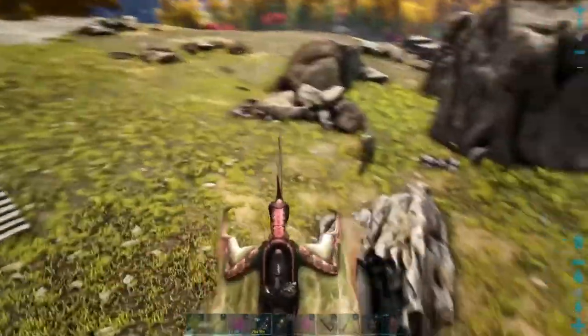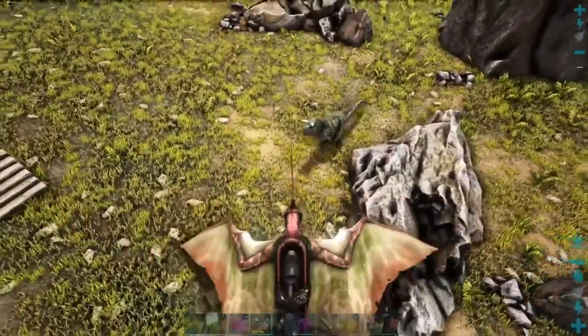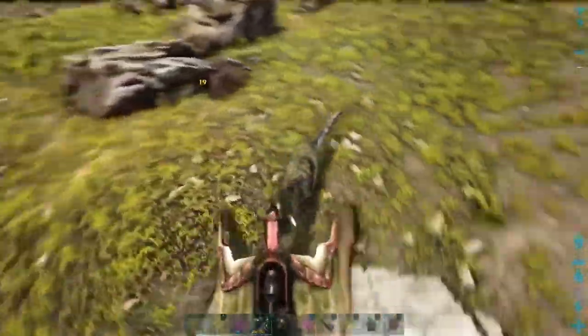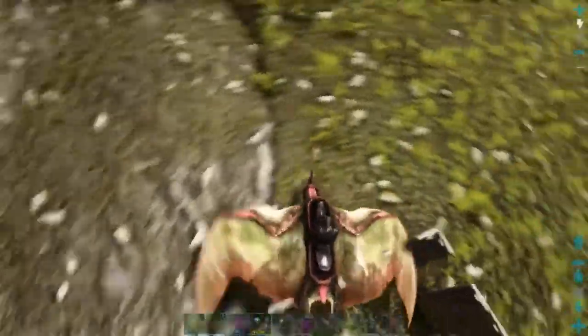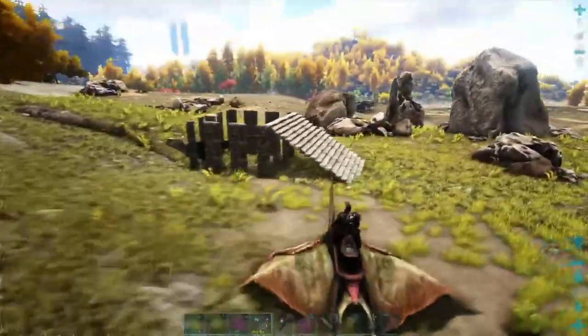A skilled Tapajara pilot would find it quite easy to lure a creature into a taming pen — and there we go, straight in there, no problems whatsoever.